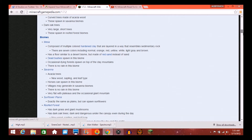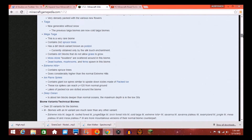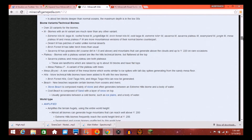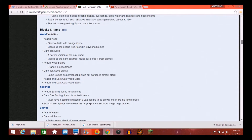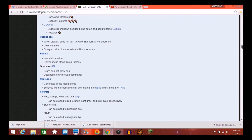This is speculation, it's not confirmed, but look — we've got the biomes, we've got the Mesa biome, we've got all these other biomes like the rainforest and the extreme hills biomes. So these are the things that I kind of think the next update is going to be based off of Minecraft 1.7.2.